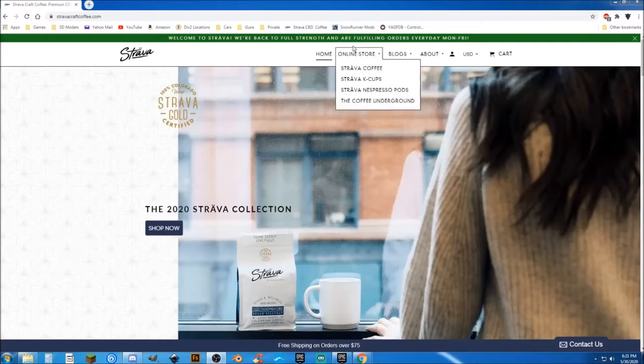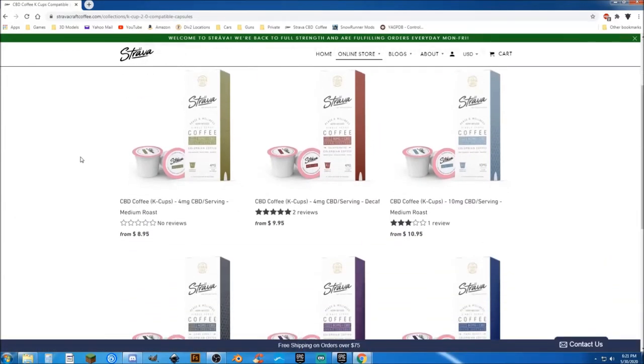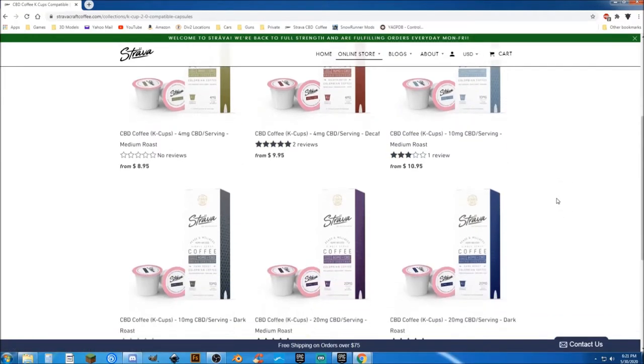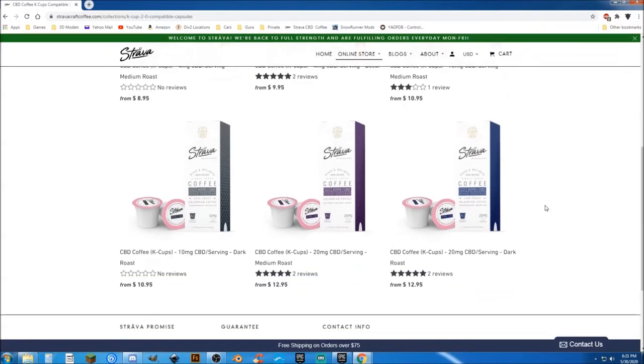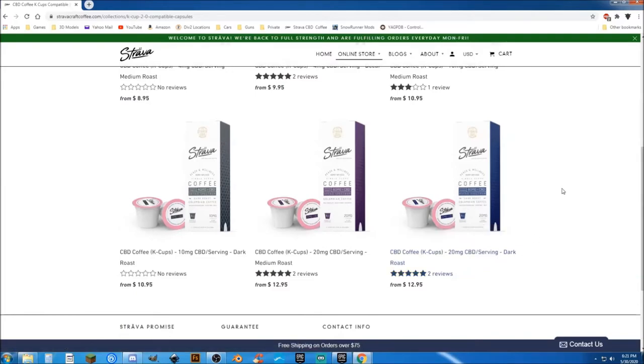Go to their store. You can get coffee in the bag, K-Cups and espresso pods. I like my Keurig so I use the K-Cups. Now I have tried the medium roast, the dark roast, and I have also tried the decaf. I love my caffeine though. What I do recommend is they have, when you place your order, you can actually order a small four pack and sample it, but you're going to love it.